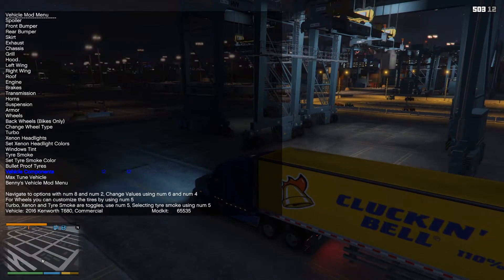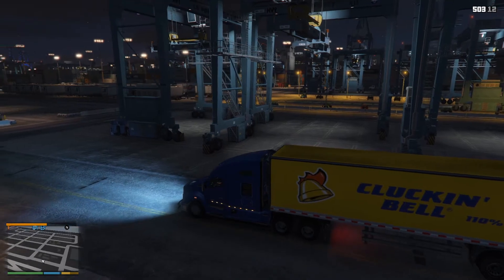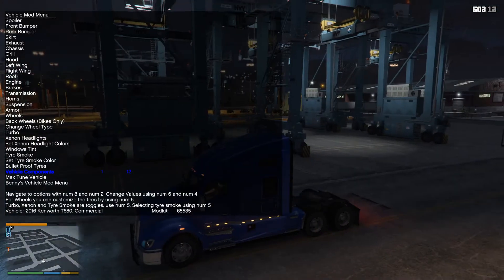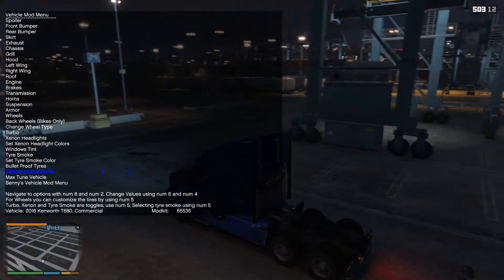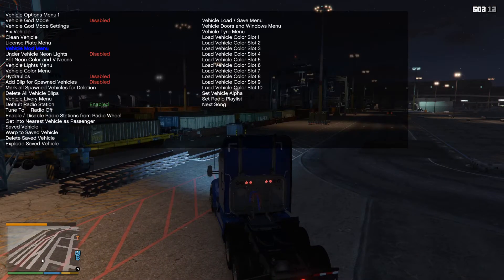I think it'd be easier if I just disconnect the trailer to show you. There we go. You can change it around - sometimes the mod messes up a little bit and you have to just cycle through it again to get it back to how it looked before. Sometimes it does that, I don't know why, it's weird. You just cycle back through it and start bringing stuff back up. But it's pretty cool. Now let's look at the other truck.